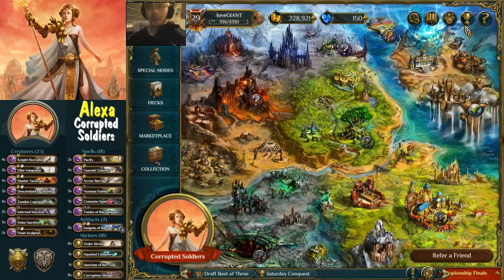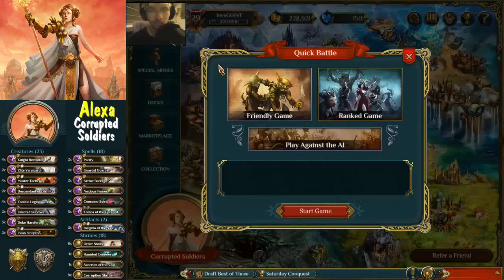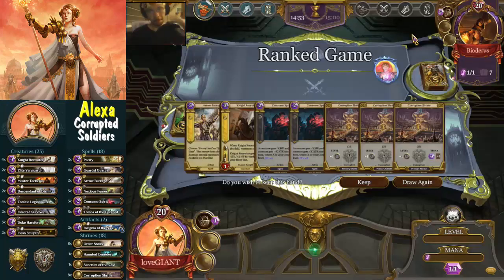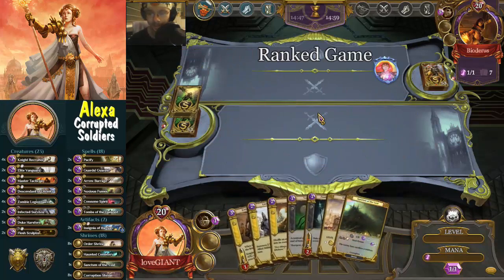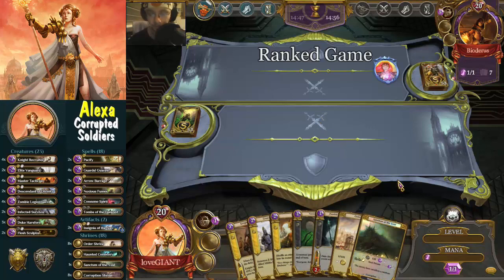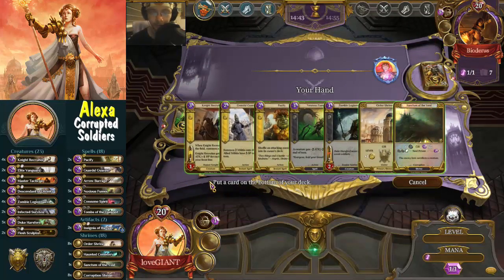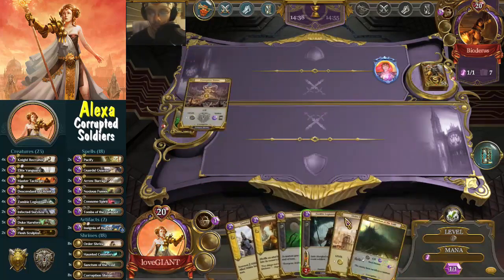We now have a rating of 1040, which means we are ranked 140. That's pretty good. Let's see how it goes in game number two. Game number two against Biodaris - let's try it again. That hand is not so good, but this one is way better actually. Instant zombie legionnaire is definitely something I am fond of. Don't really want to use that skill shrine because we only have one of each. Better keep that, and we have a pacify which is pretty neat.